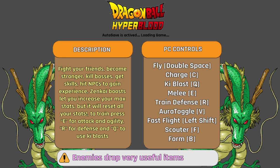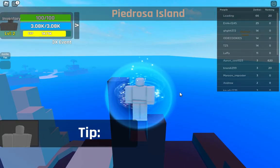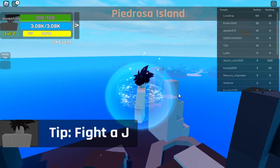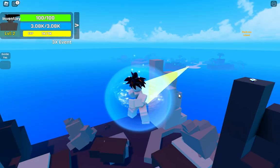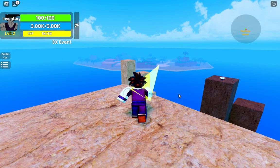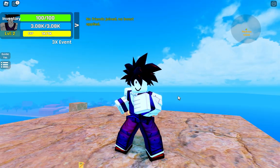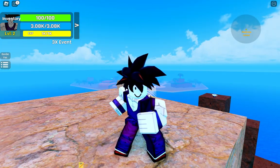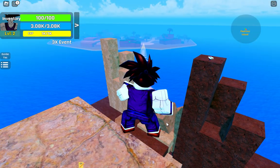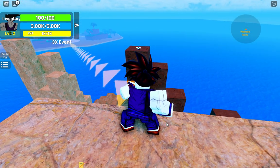Let's go into the game. Here are the PC controls: C for charge, Q for blast, E for melee. We can figure out how to play by ourselves. Look at my character — who is this? It's not like Goku. How can I fly?